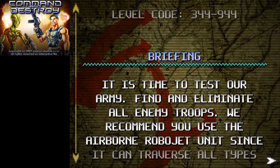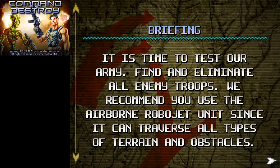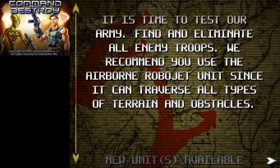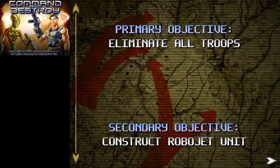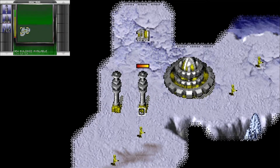It is time to test our army. Find and eliminate all enemy troops. We recommend you use the airborne Robojet units since it can traverse all types of terrain and obstacles. Let's see — new units available: the Robojet. Mission objectives: eliminate all troops and construct Robojet units.